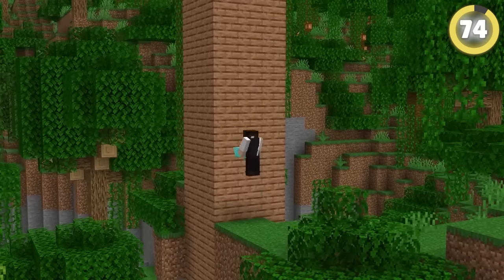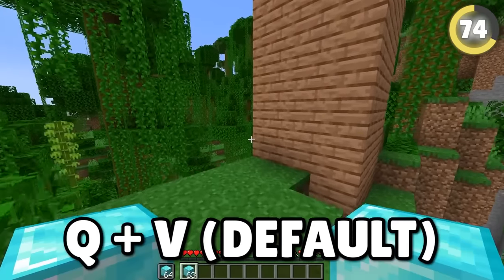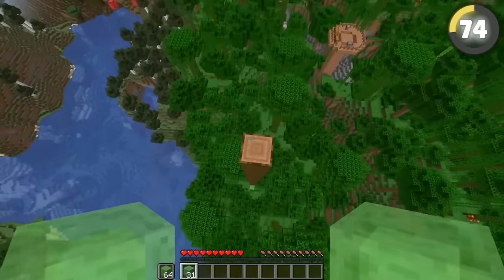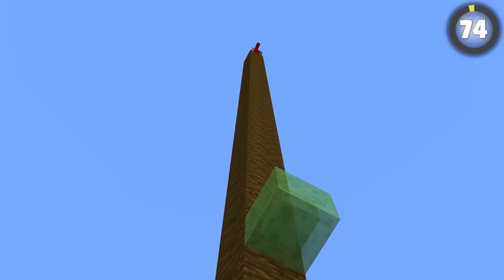This block placement glitch lets you climb invisible ghost blocks. If you swap a block into your offhand and place it at the same time, it will exist in the world but be invisible — you can climb walls without a trace. Even better, if you use slime blocks, it will launch you into the air, letting you scale tall towers at high speed.